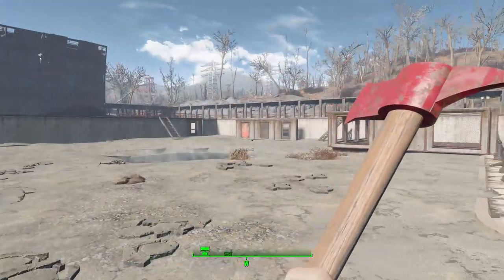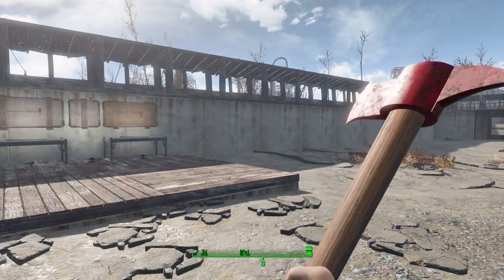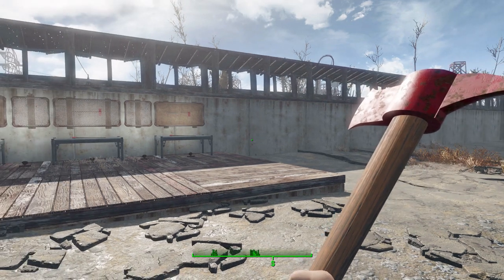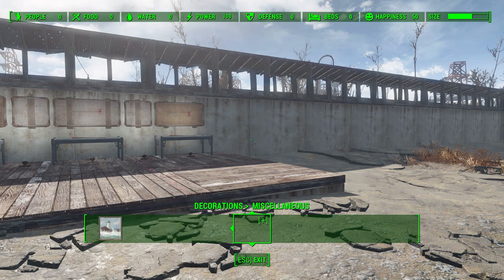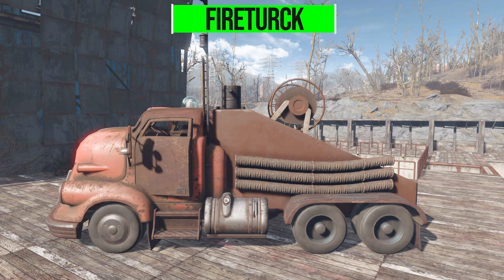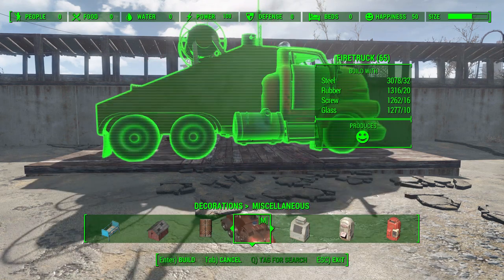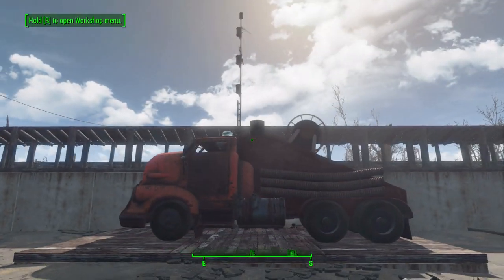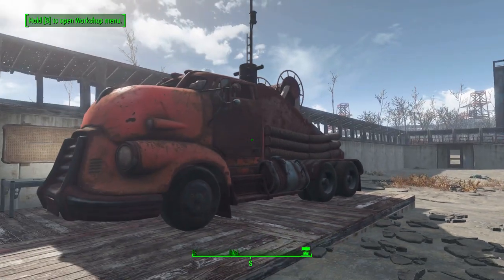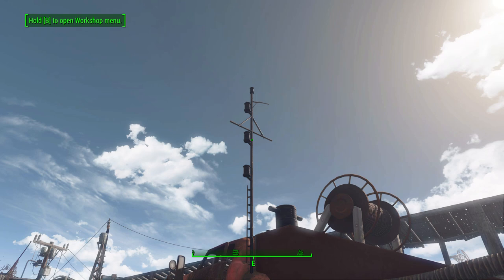There's one more item this mod adds - not a tool, but a settlement item. If we head into build mode, then over to decorations and miscellaneous decorations, this mod also adds in a lovely little fire truck. The fire truck actually adds some happiness to your settlement, and it's going to cost you 32 steel, 20 rubber, 16 screws, and 10 glass. It's a cool idea - you could actually build one of your settlements into being like a fire station.